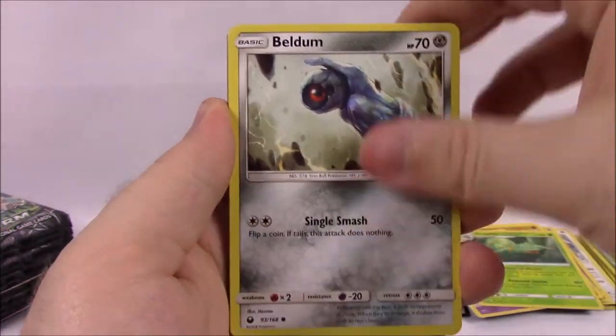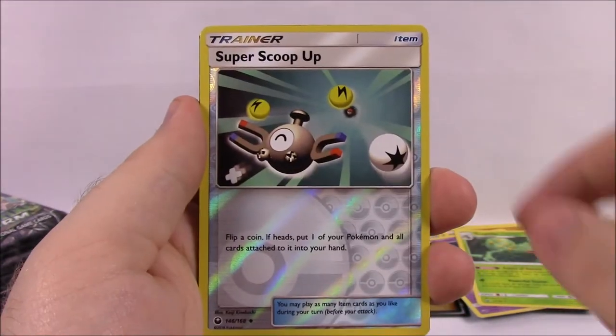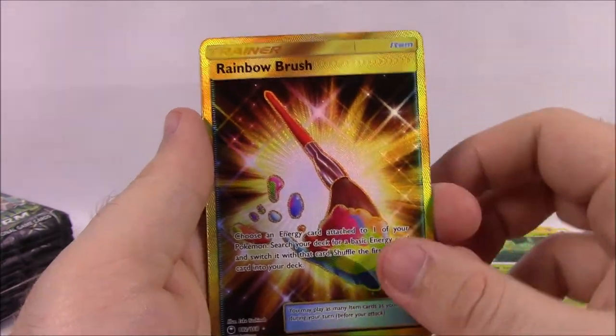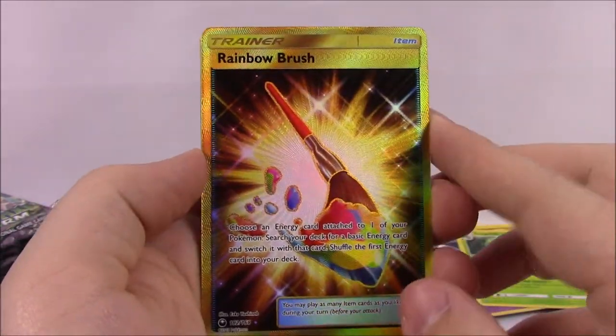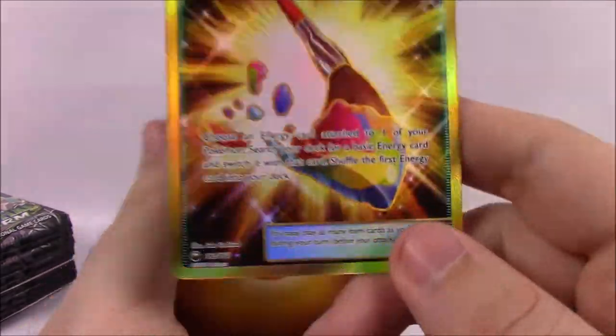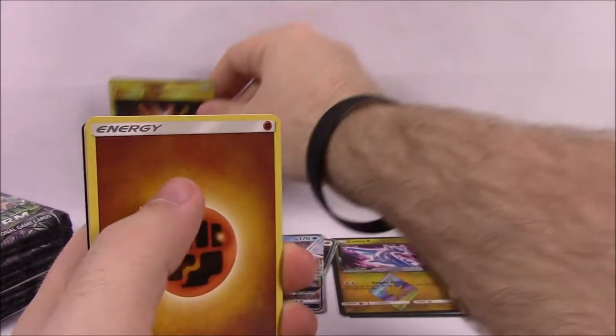Next is Wailmer, Beldum, Spoink, Baltoy, Wingull, Super Scoop Up Reverse Holo, and then we got another gold card — a Rainbow Brush — and that looks really cool with the rainbow paint colors going on there. Of course it's a gold card, so we'll definitely be standing that one up — that's our prize card. Then we've got Fighting Energy, Life Herb, Gorebyss, Sableye, and the code.